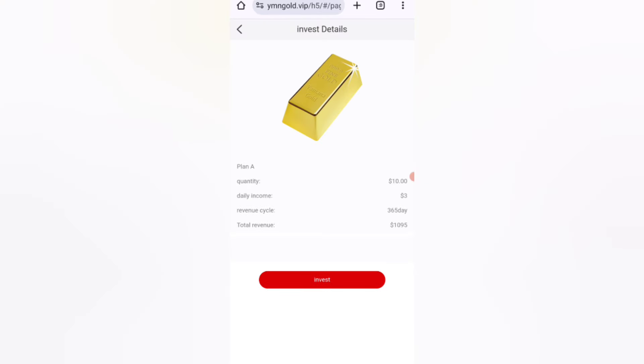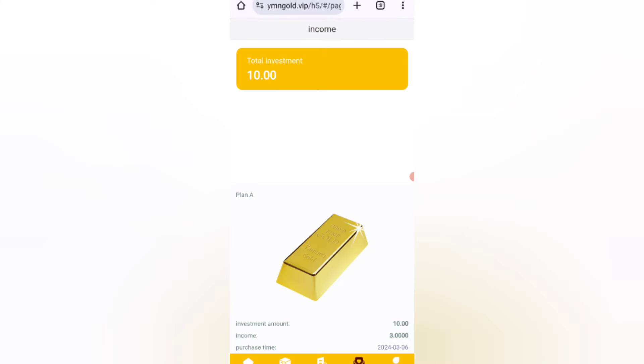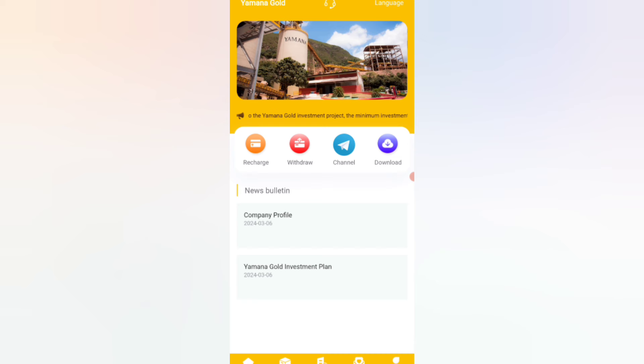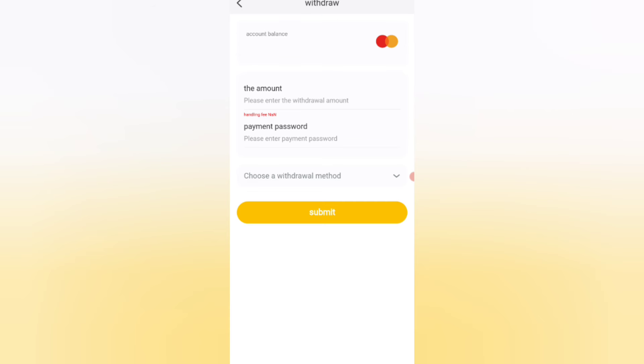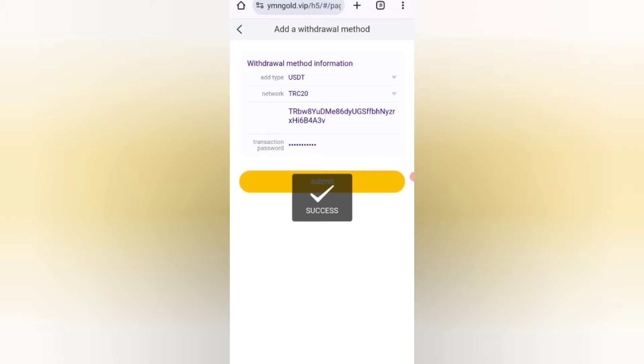Click the submit button to add your withdrawal method. Enter your wallet address and then enter your transaction password. Click on the home button, then click on the withdrawal option. I am filling in all my details here. Now click on the submit button — withdrawal method is successfully added.